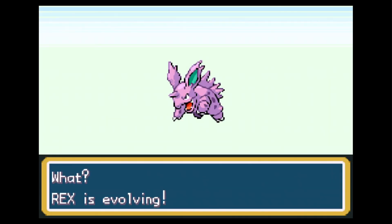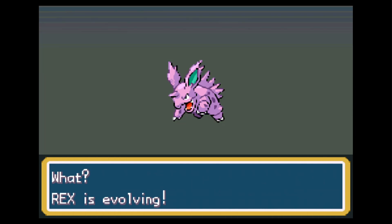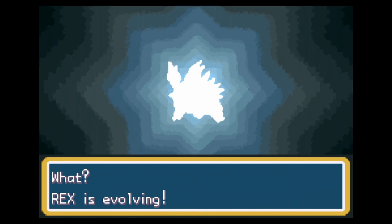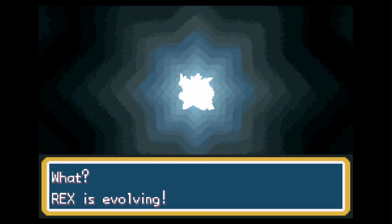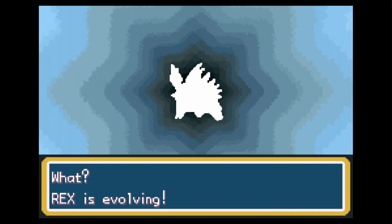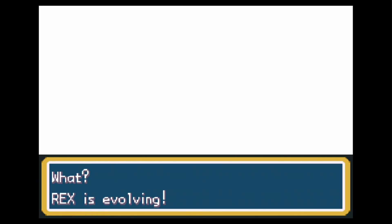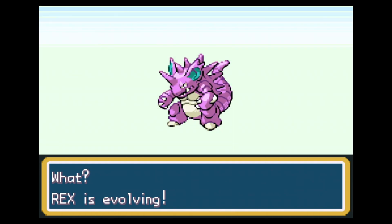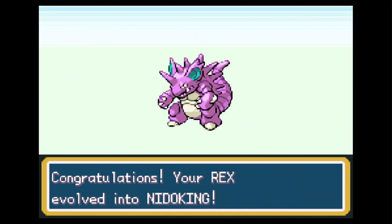Moonstone was used on Rex. Rex is evolving. Ladies and gentlemen, it is time. Rex the Nidorino is no more. We're going to evolve Rex from Nidorino into his final evolution. Congratulations, your Rex evolved into Nidoking!